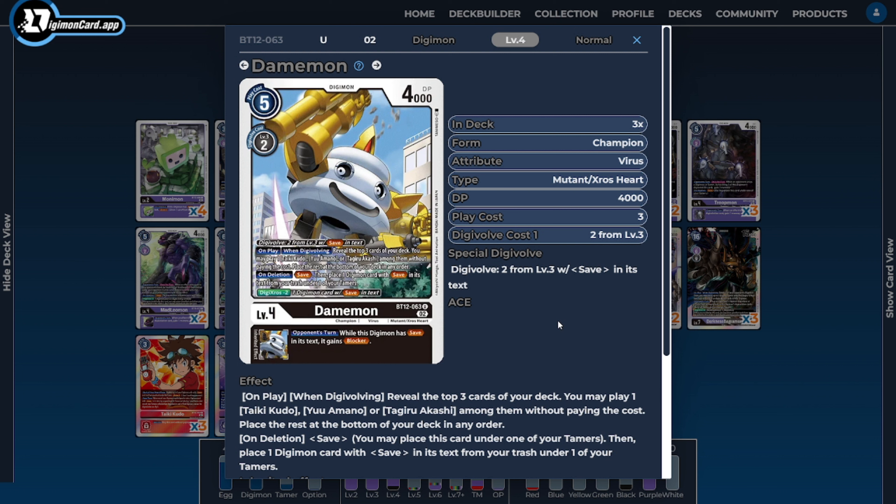Next, on to the level 4s: I'm going to be running three copies of the Cross Hearts Damemon. Damemon is an interesting card — he's not a Bagra Army card, but we care about him being a Damemon by name. He has an on-play and When Digivolving ability to look at the top of our deck to find one of our core tamers and set them up for free. He also has an on-delete ability that acts as super save — not only saving himself, but also saving a card from our trash and putting it under our tamer. He has the Digicross 2 ability as well, and the inheritable we gain from him is the main reason we play him: additional access to Blocker in the deck.